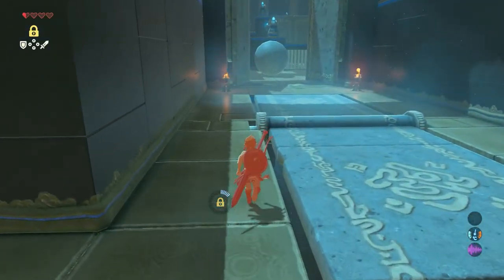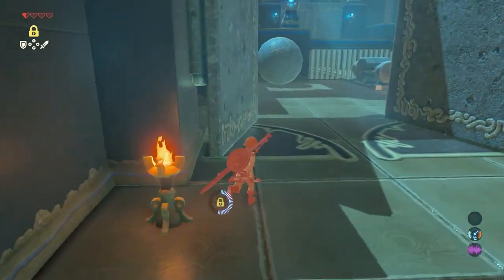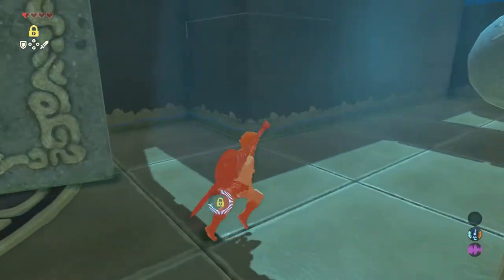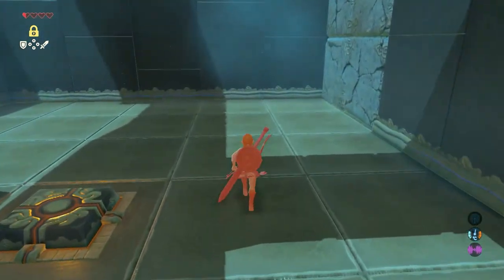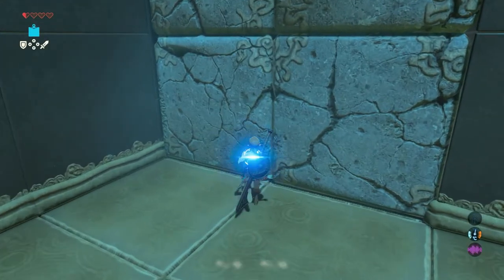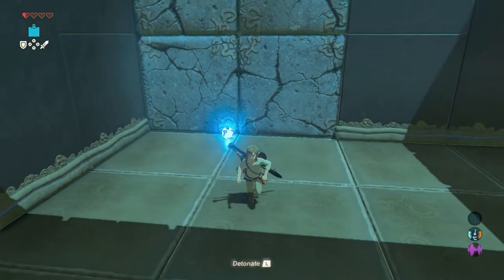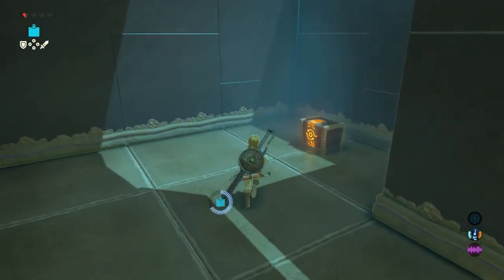Now the big boulder is able to open the stone doors. Walk to those stone doors and then turn right. Get your bomb rune — it doesn't matter which one — and blow up this wall. A chest with a nice 100 rupees is hidden here.